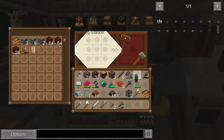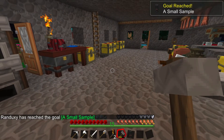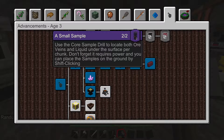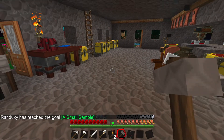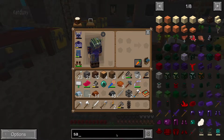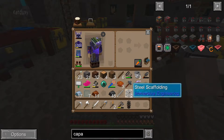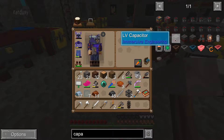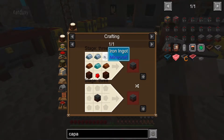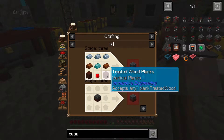There we go — core sample drill. Now this, according to this, don't forget that it requires power. So we're going to need power. I guess we're going to have to make a capacitor — basically it's a battery — to move power around. The low volt capacitor requires iron, copper, lead, redstone, and treated wood planks. I know we have all that around somewhere. I've made lead.